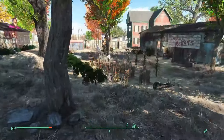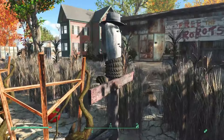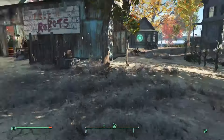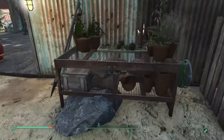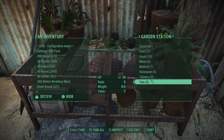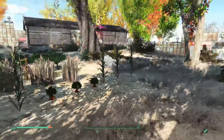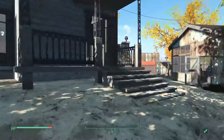Going down here, this is our second plot of land where everybody's farming. I've got a funky-looking scarecrow and a wheelbarrow full of fruit and vegetables. Here is our fertilizer pile and we've got a garden station here that gradually stores up the veg that you or the settlers harvest. I've got one in Sanctuary, one here, and one in Abernathy Farm — it helps so I don't have to keep harvesting the food when I come here.